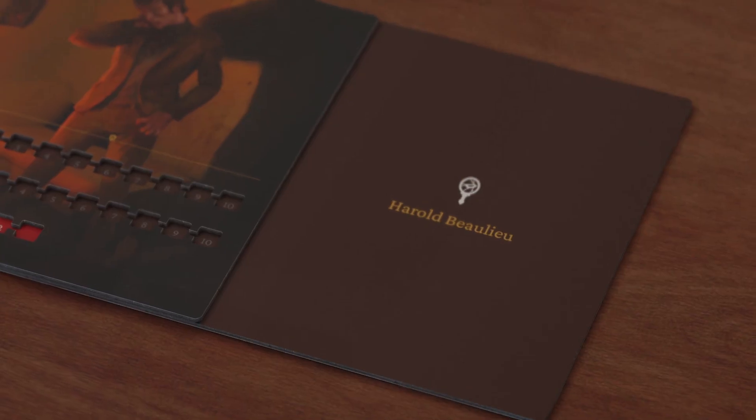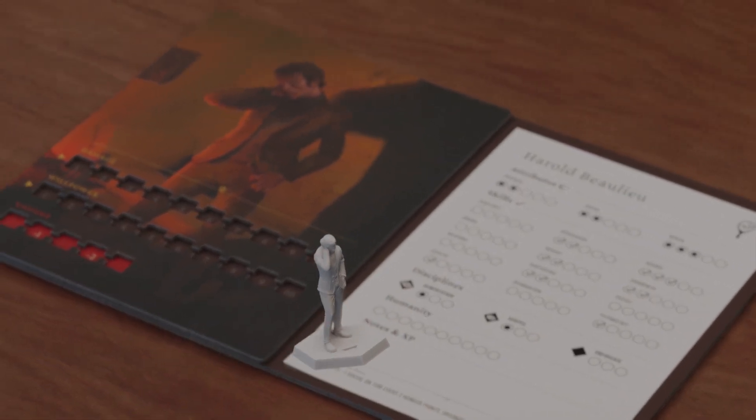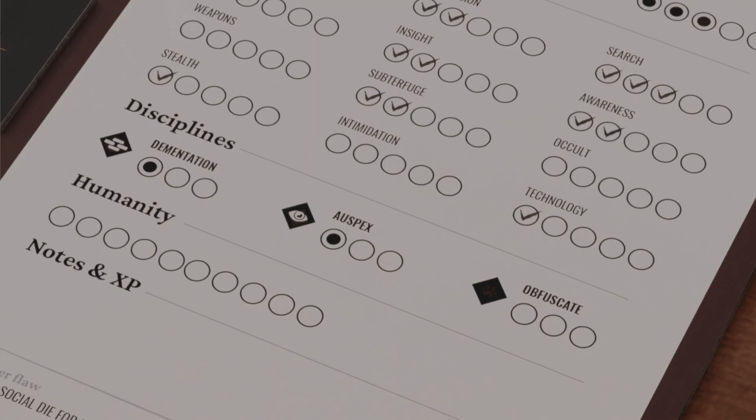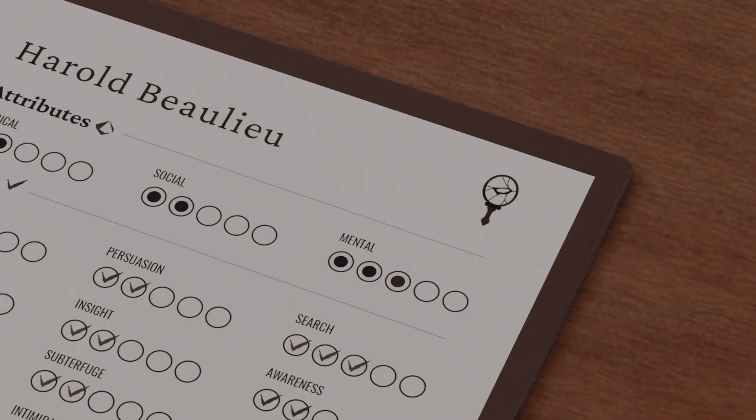Once players have chosen a character, they take their respective character board, character sheet, miniature, their set of combat base cards, starting items, and discipline cards corresponding to their discipline levels that feature on their clan symbol.